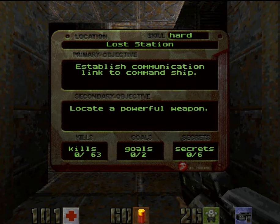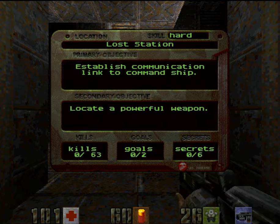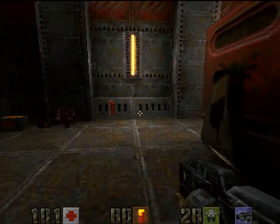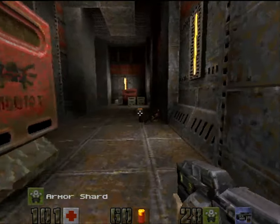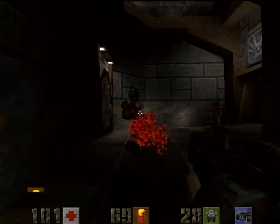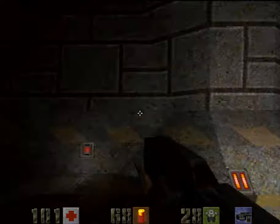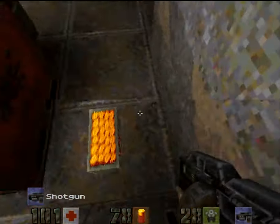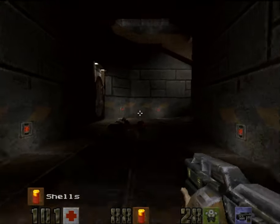Welcome to Lost Station, the secret level of this unit. You've got 63 kills, 2 goals, 6 secrets. The secondary objective is to locate a powerful weapon, so I'm definitely going to achieve all of those. There are some light guards over here — not a problem. Take them out however you please. You could use a shotgun, and you get some shells just in case you're running low.